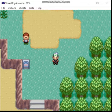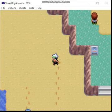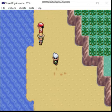Greetings, Zero here. Welcome back to the Seal Monotype Run of Evie Emerald. Last time, we beat our dad, got the 5th Gym Badge, and Surf. But now we have a new objective.